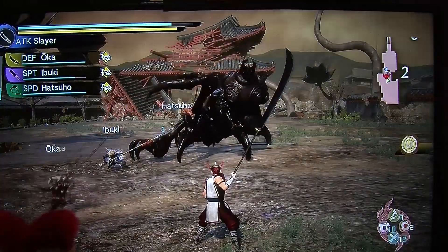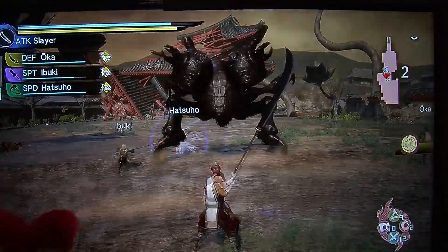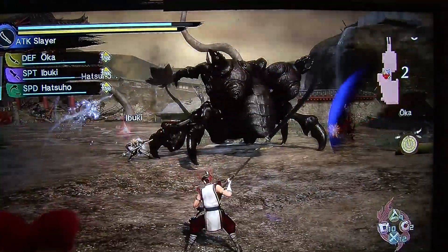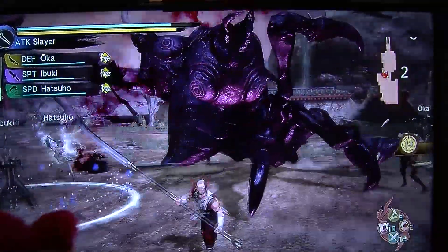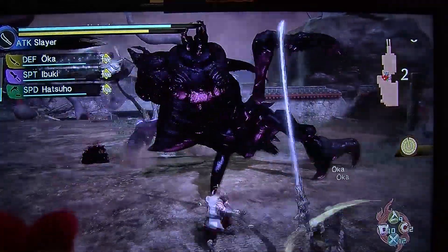Players are able to equip a Mitama — it's like a soul — visible on the bottom right of the screen. There are different abilities associated with each Mitama, and there are over 300 Mitamas in Tokyo Den Kiwami, each with different skills and abilities associated with them.